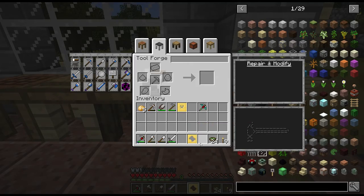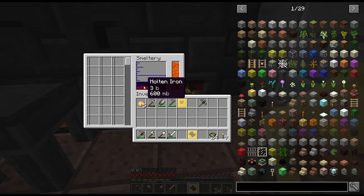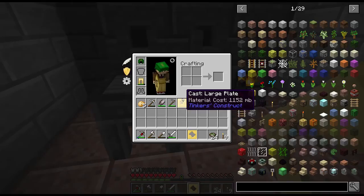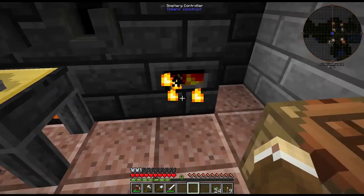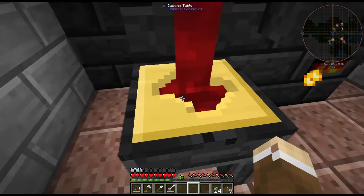Now they say the cost in buckets rather than ingots. I don't particularly like this change, because I have no idea how much 'four buckets and three millibuckets of molten obsidian' actually is. I just know how much the hammer needs from my experience with old school Tinkers. Not a fan of that change at all — but it's okay, it's not my mod, it's still a work in progress, so we'll see what changes over time.